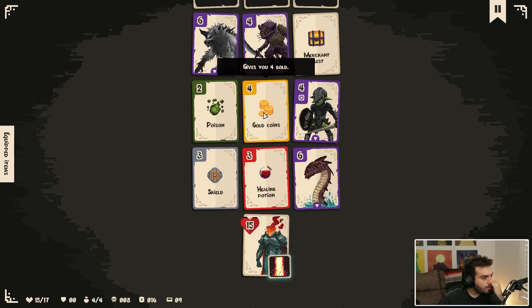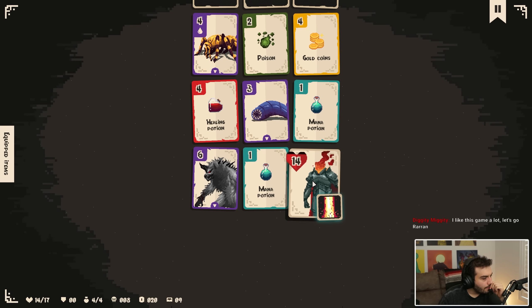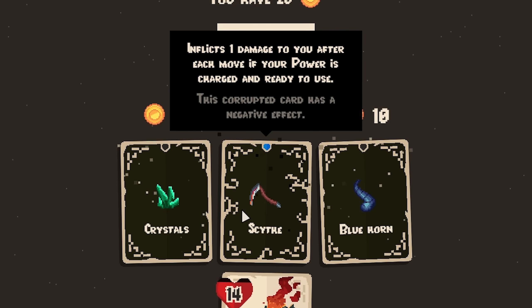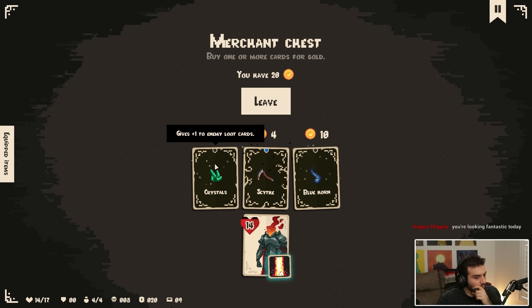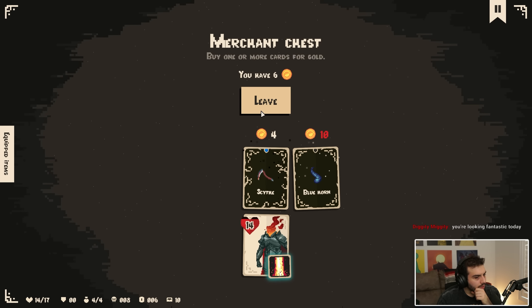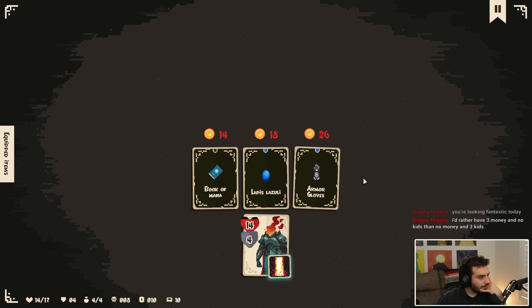I have 20 money. This card inflicts one damage to you — it's a corruptor card with a negative effect. Starting a level heals you by one HP for each ten skulls you have. Gain plus one to enemy loot cards — that could be really good. I'm going to take that; I think that's really strong. There's Kassadin again. I don't think we really need to fight Kassadin — we only have ten money. Rushing status gives you plus one armor dealability after each move.